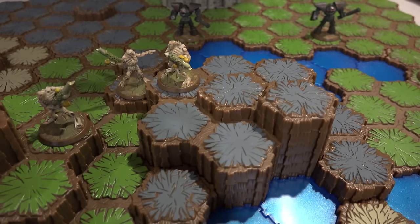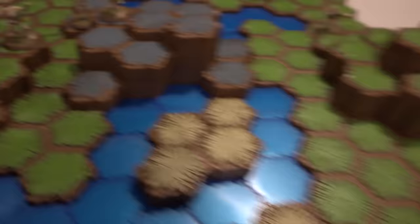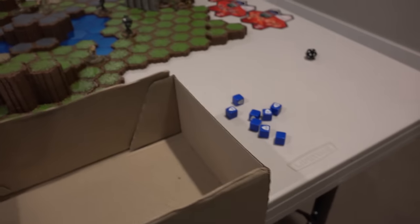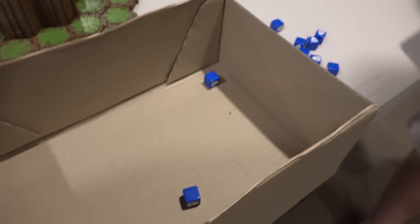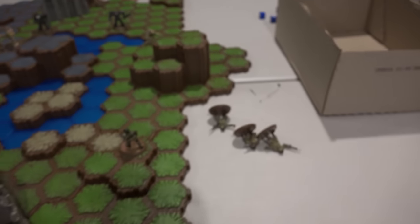Moving five spaces — I'm going to hit him. And that's a height advantage. Would you quit taking down all my people? He's got three attack, rolled two. My two defense — he's dead too. That's now three soldiers down, and that's the end of his turn.